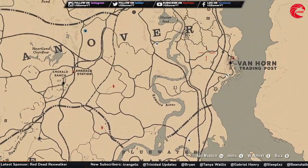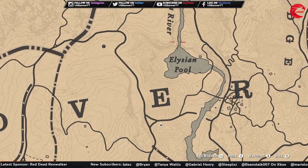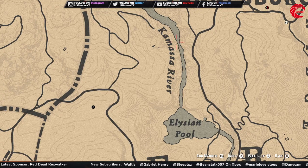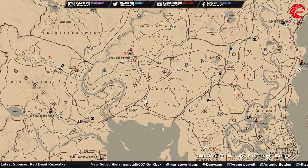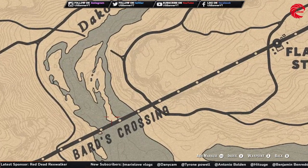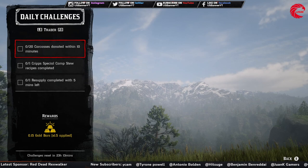Or go to the Elysian Pool — you'll see a waterfall, go inside it, and inside this cave you'll find lots of bats and rats. Just kill them and put them in your satchel. Or you can go to the bird crossing under the rail bridge where you'll find lots of small flying birds — just kill them and put them in your satchel until you have 20.